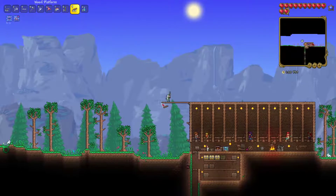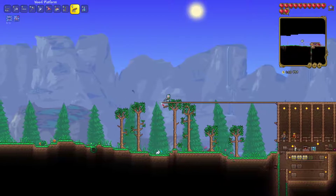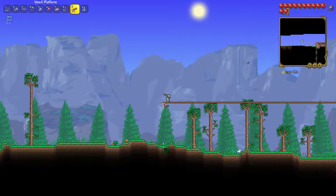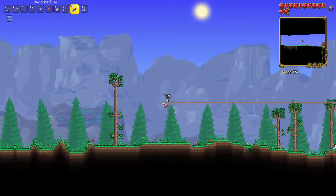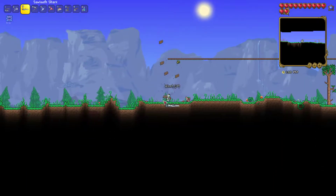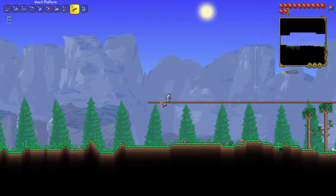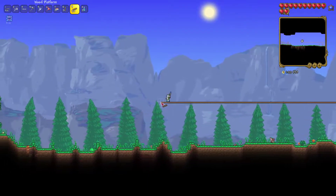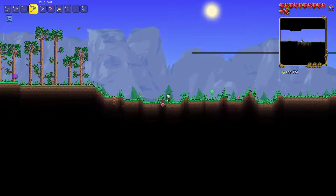I'll just build a little platform coming off the house here, and this will be where I fight it. I do need just a little bit more gold coins so I can buy a bunch of musket balls, so I want to possibly explore underground a little bit more. I don't have double jump, so it's going to be a little tricky fighting the Eye without it. I might make a second layer to this platform. Let's go ahead and get some more wood.